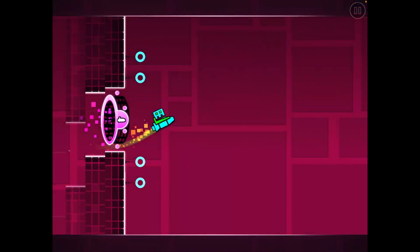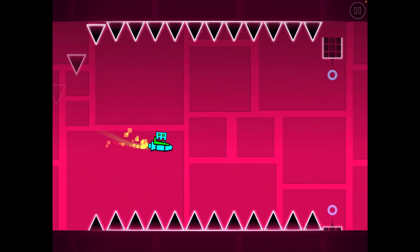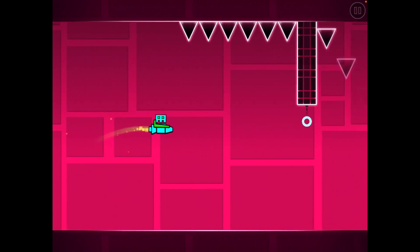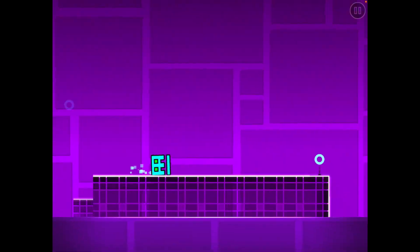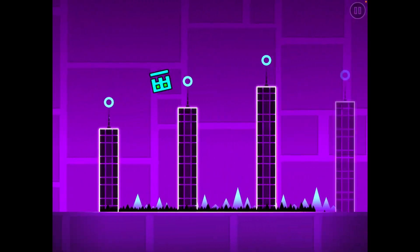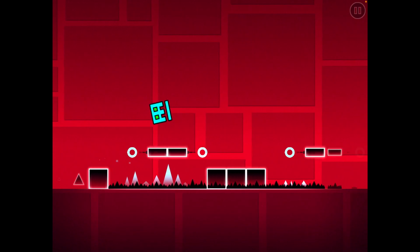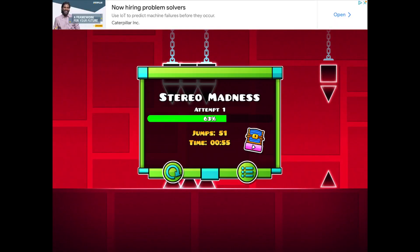There are a couple of trick spots — if I held it for too long, then I would have died. There's also this ship mode where, basically, if you click you go up, and if you let go you go down. This is the first level so it's very simple and easy. There's also these coins — you can use those to unlock levels, I do believe. And I died.